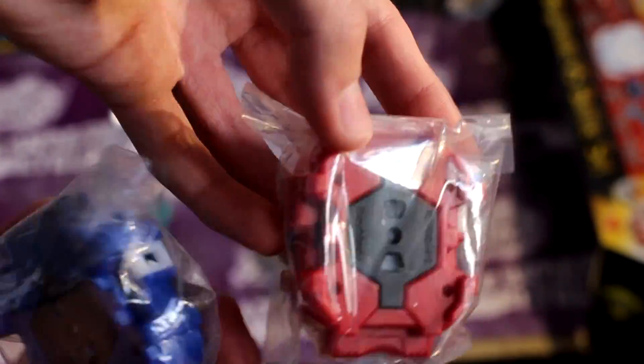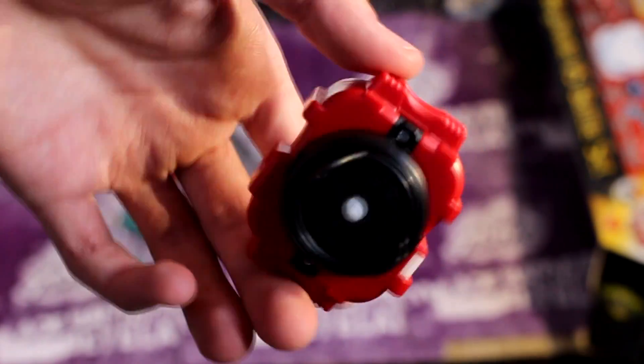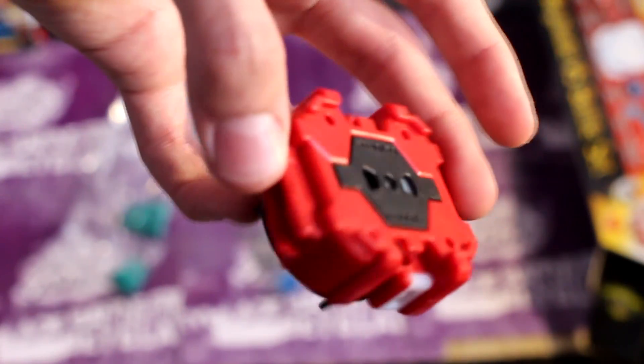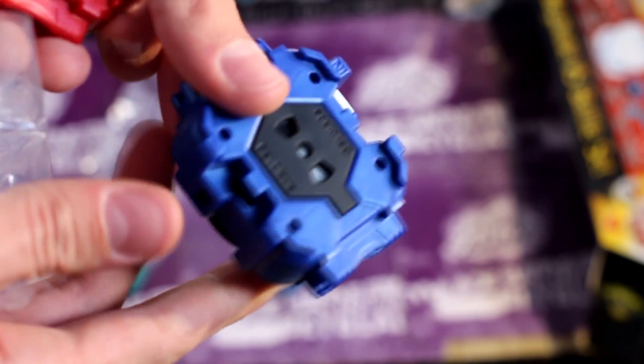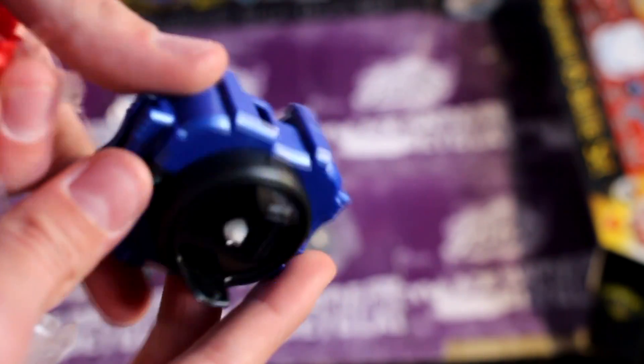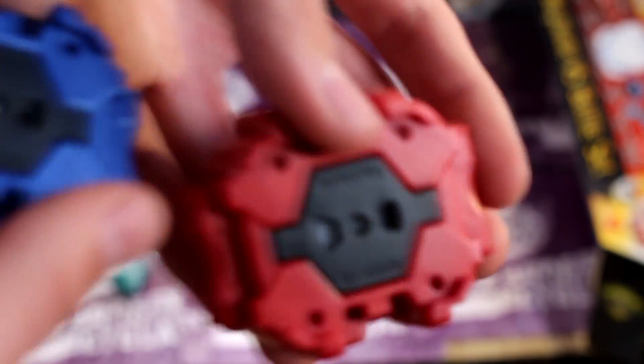So here are the two launchers for the grips — blue and red. Let's open up the red one first. Here is the red light launcher. I think this is the new mold, like the Death Scyther mold where it doesn't skip, so that's going to be good — actually going to be useful. And here is the blue light launcher. If you have spare money, I'd pretty much recommend this set. I'm just buying a string launcher separately instead of buying a starter dash set, so yeah, it's a lot more worth it.